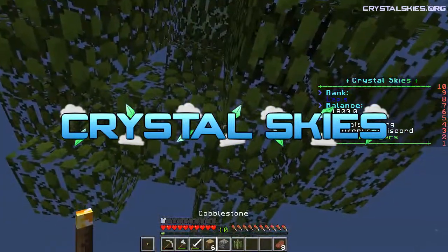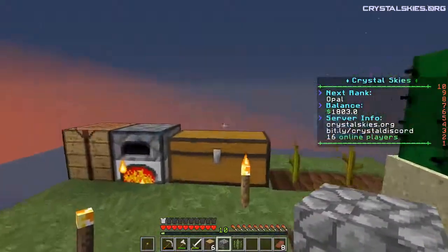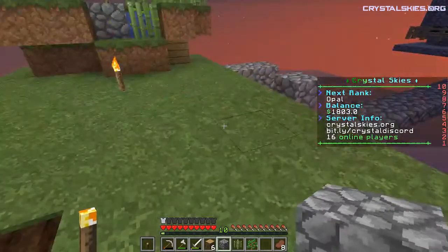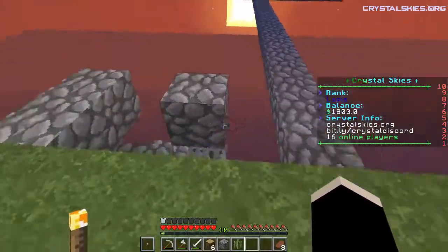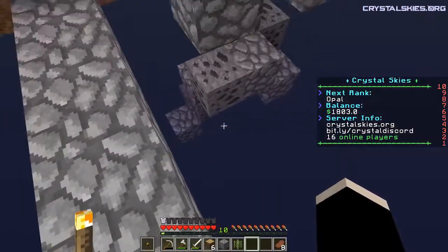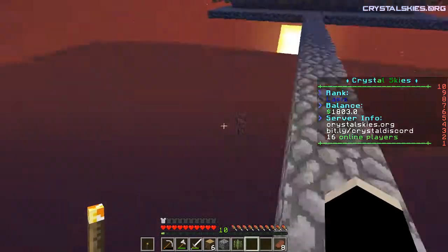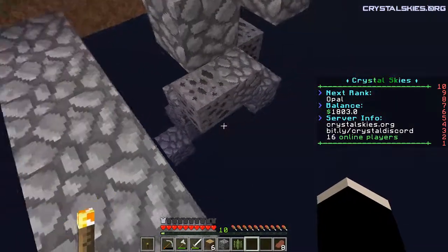That is going to be a pain to get right. Anyway, I have made a bit of progress since I was last talking to you guys. This right here was a failed attempt at a lava cobble pillar down to Y0. Apparently water behaves differently from the last time I tried to do that, so it didn't really work.